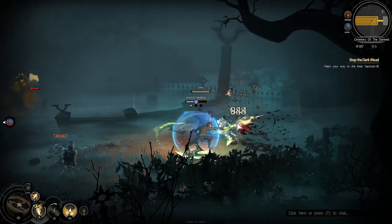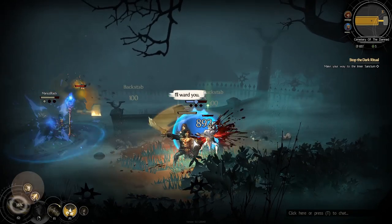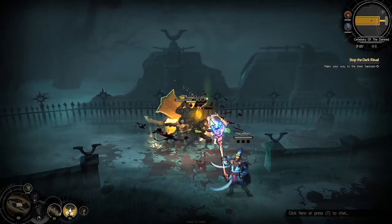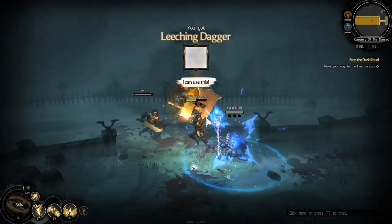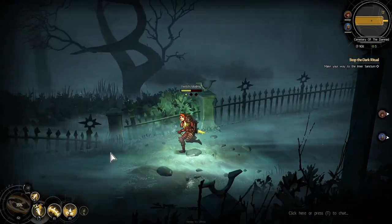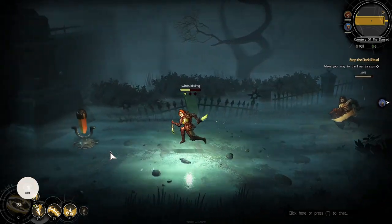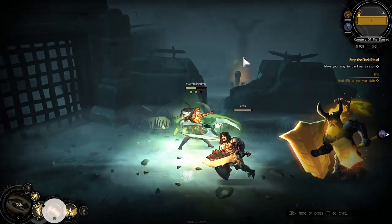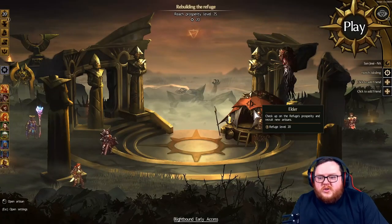I would love to see a detailed character sheet with crit chance, damage, health — just everything about my character. That would be such a nice touch. That covers Blight Sickness, Blight Struck, and Blightbound. The next thing I want to talk about is prosperity and how you level up and find some really cool perks in the game. You can see up here in the top left that I'm at level 20 with my prosperity and my refuge.